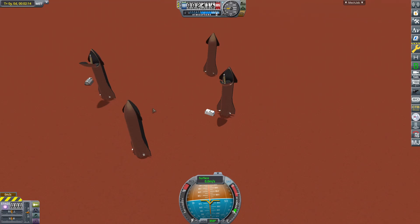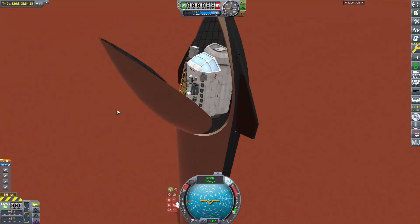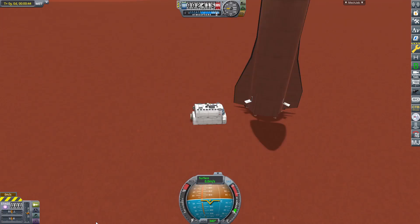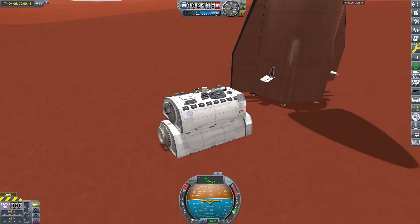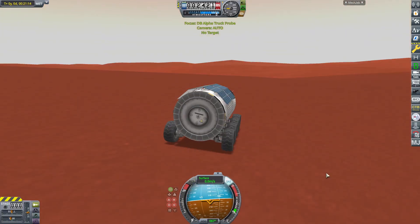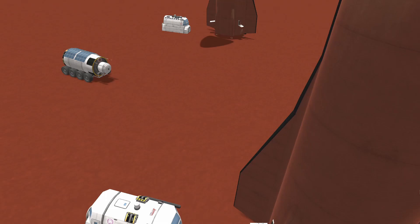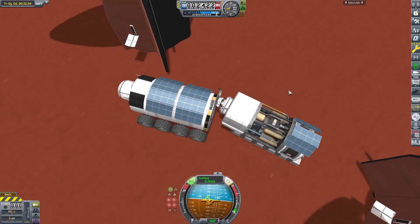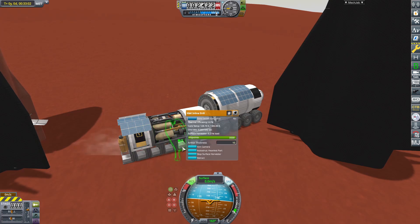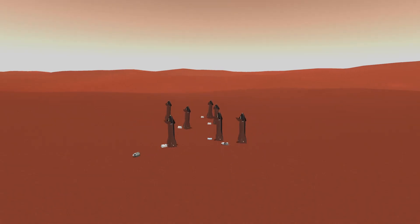Here is the first habitat module. And now I deployed the last module, which is the science module. The Kerbals that will land here in the next video will start to refuel their ships and set up the base. Please click subscribe if you don't want to miss that one. If you want, you can leave a like. Thank you everyone for watching and see you in the next one.